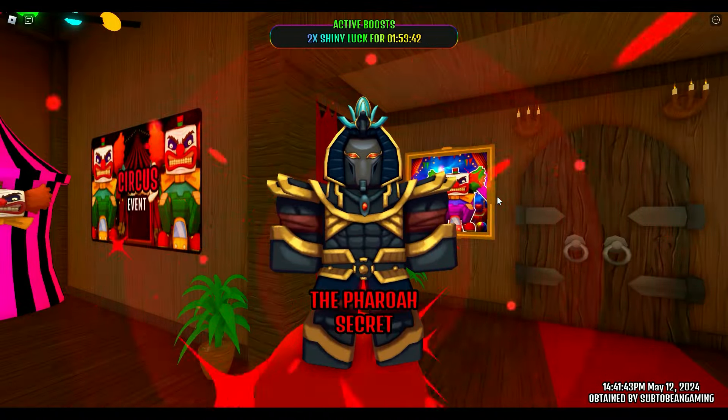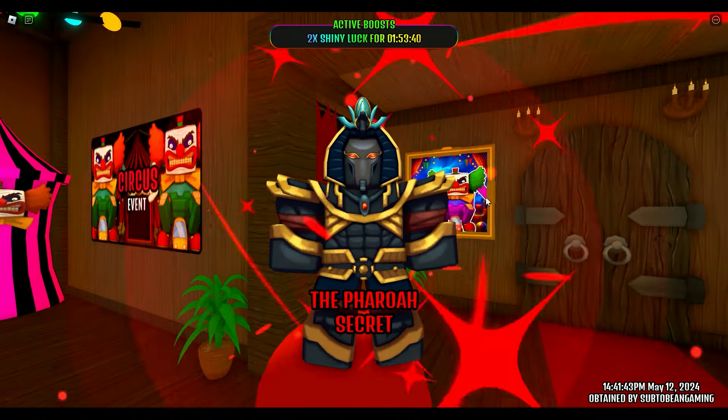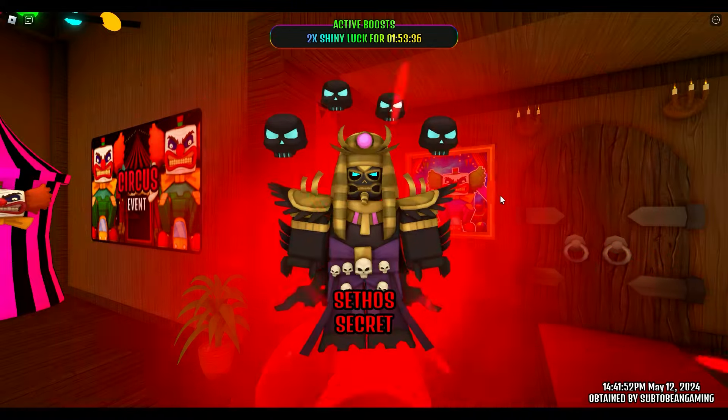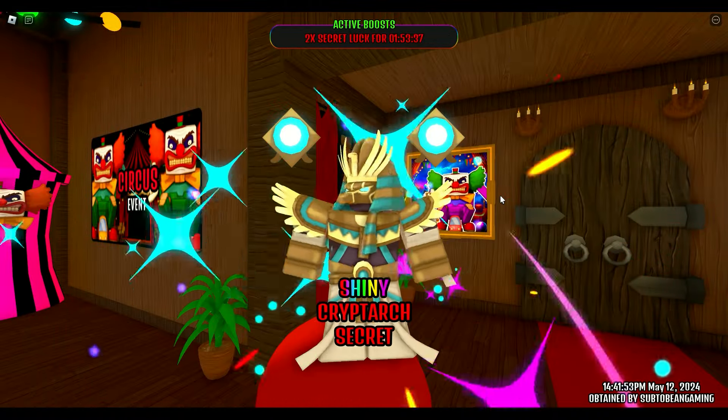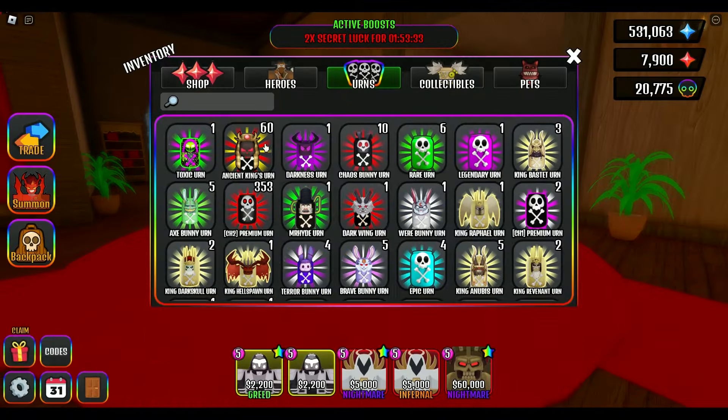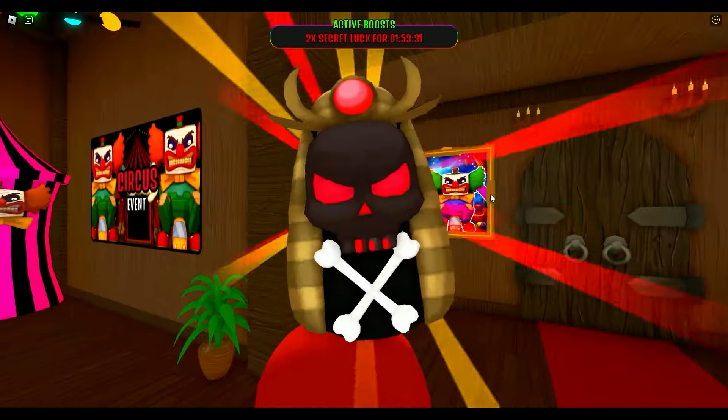The Pharaoh — yes! Let's go! Can we get a shiny Pharaoh next? 1, 2 — shiny Crypt arc! 3, 4, 5 — shiny Crypt arc! 4, 5, 6, 7, 8, 9, 10. I guess I miscounted, who cares?